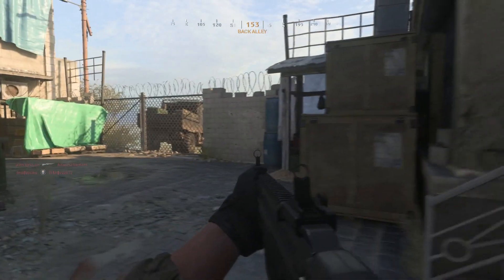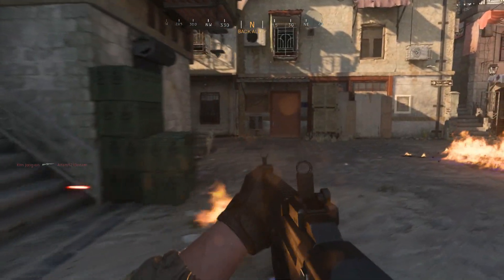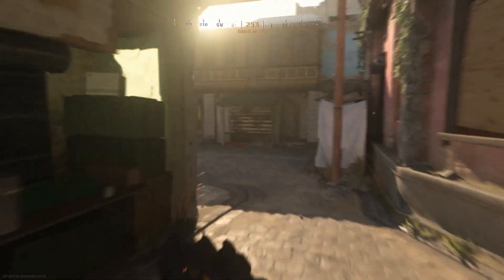Now once you've done that, when you enter a game, switch to your akimbos, throw a molotov, switch back to your main gun, and your main gun will be on fire.